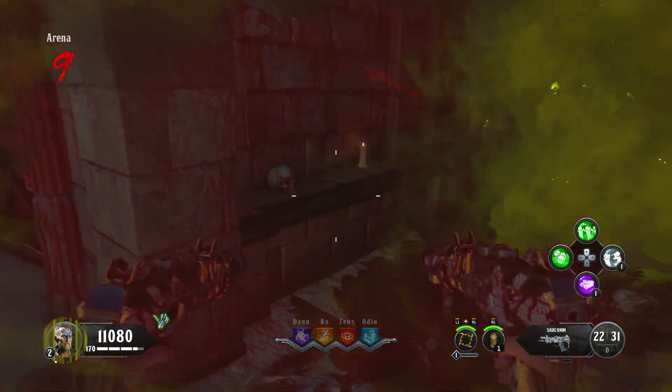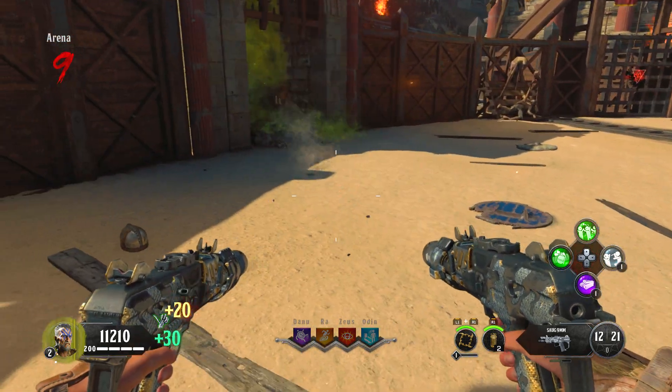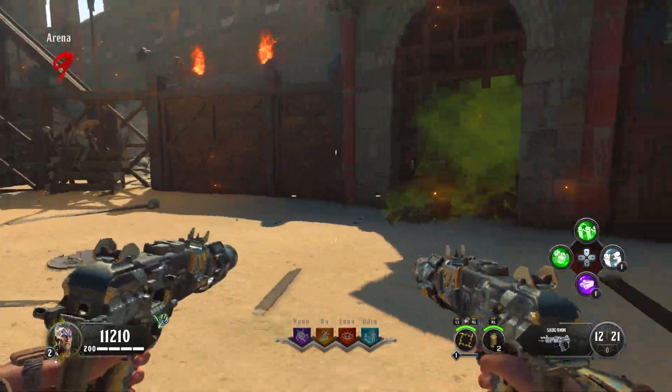Welcome back guys. As you've seen, between chants 24 and 25 you want to run away from the gate. This will ensure that it will actually block it and it will actually get stuck in the same position.